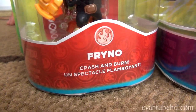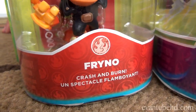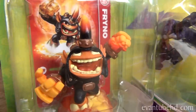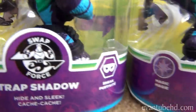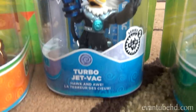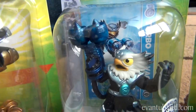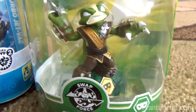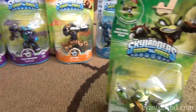Let's see what we got over on this side. We have Fry-No — Fry-No Crash and Burn. Saw this guy at Toy Fair. Crash and Burn is deep. Over here we have Trap Shadow, and we have another Spy Rise. We have the new Turbo Jet Vac — looks pretty cool. And we have another Stink Bomb that we also got in Wave 3, I believe. We already have a bunch of these, so let's see — we have one of those already.